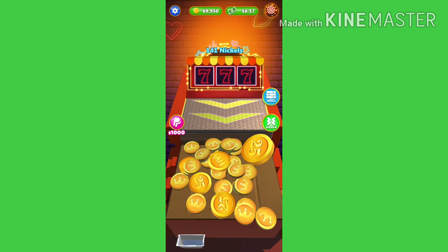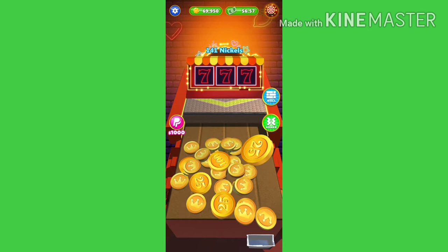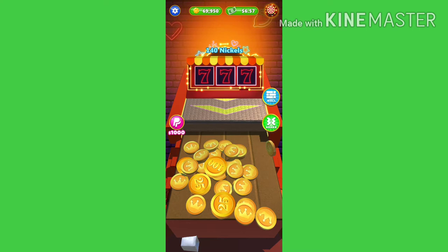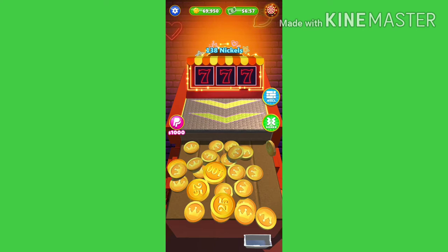Ngayon ituturo ko po sa inyo kung paano maglaro. Makikita nyo po dito sa baba, meron siyang mga coins dyan or nickel — meron 25, meron 100, halo-halo na po yan, meron 500. Yung unang paraan para kumita dito is ito po: tinap ko yung table, may nalaglag na isang nickel. Yung kailangan lang po natin is itap lang po yung gusto nating laglagan ng nickel para po malaglag yung available na coins or kaya nickel na nasa table mismo.